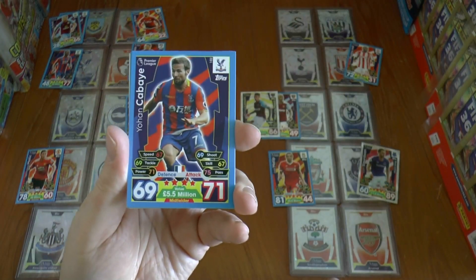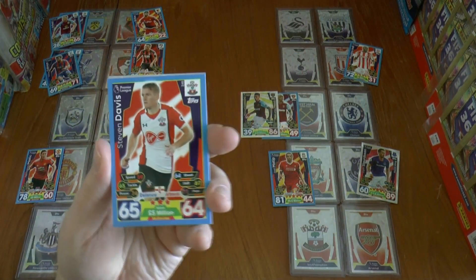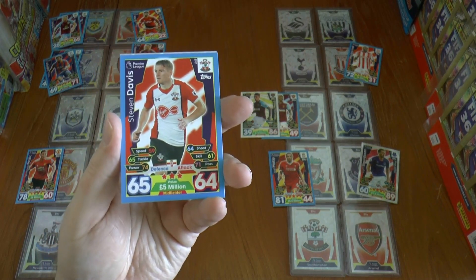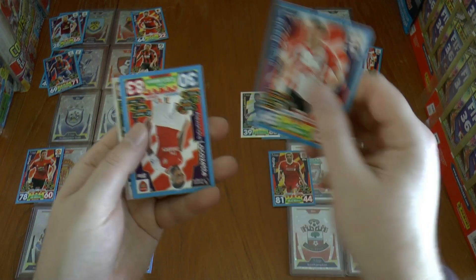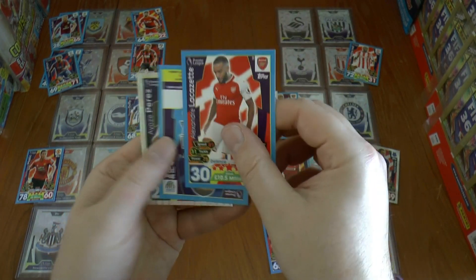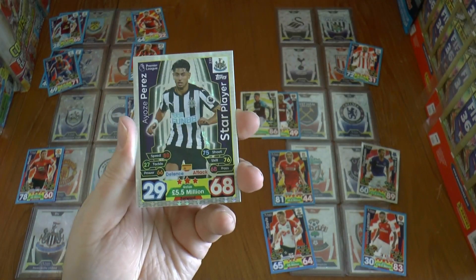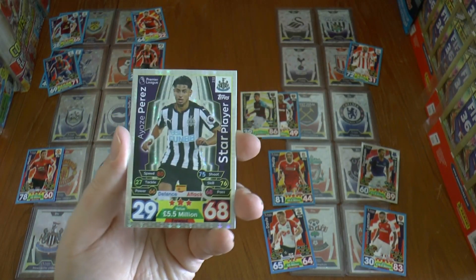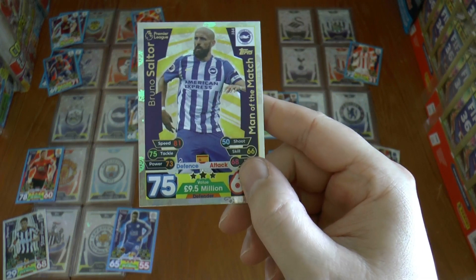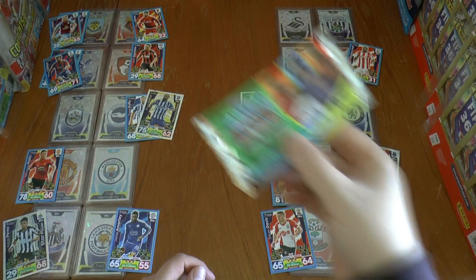Crystal Palace restore their advantage through Yohan Cabaye — it's now Crystal Palace two, Bournemouth one. Stephen Davies for Southampton has opened the scoring at home to Arsenal, but there's an equaliser straight away through Arsenal's French international striker Lacazette. So that reads Southampton one, Arsenal one. Talking of one-all scorelines, Perez has equalised for Newcastle. Meanwhile, Bruno has doubled Brighton's advantage at Huddersfield — they lead two goals to nil.